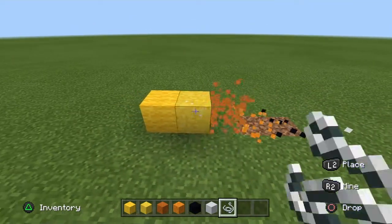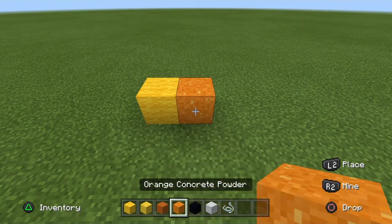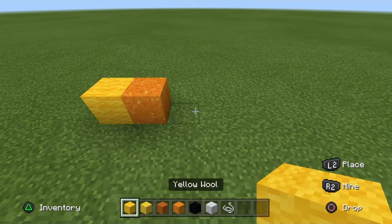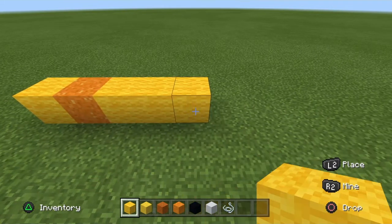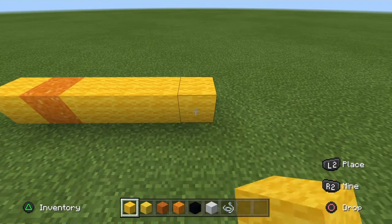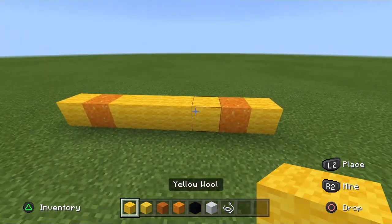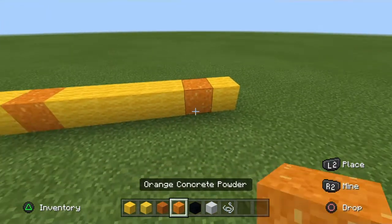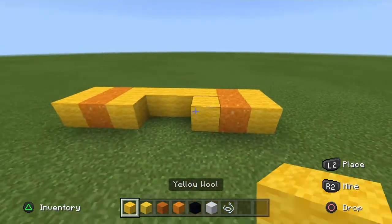Let's start off — get your yellow wool and just place one. Then get your orange powder and place one next to it. Then a yellow wool next to that, then two yellow wool next to that, then a yellow wool next to that, giving you four in a row. Then an orange powder, then a yellow wool. In front of the orange powders, pop one out, like so. And then pop out the yellow wool surrounding the orange powder, like so.